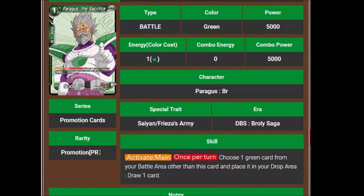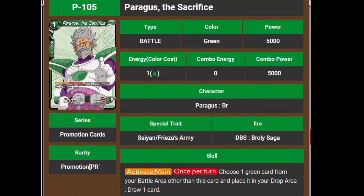Then we've got Paragus the Sacrifice. He's a 1-cost 5,000 power with Activate Main — once per turn, choose 1 green card from your battle area other than this card and place it in the drop area, then draw 1 card. So you play him, draw a card, and force your Broly into the drop to start his shenanigans again. Pretty straightforward.